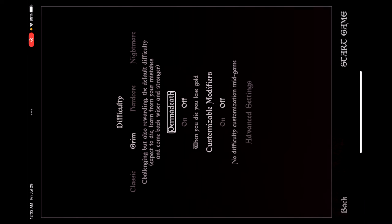Once you click on a difficulty, you can swipe over and it gives you a description. For Grim it says: 'Challenging but also rewarding — the default difficulty. Expect to die, learn from your mistakes, and come back wiser and stronger.' There's also a permadeath option you can toggle on or off — if you die, you have to start all over. You can also have customizable modifiers and advanced settings like dungeon size.